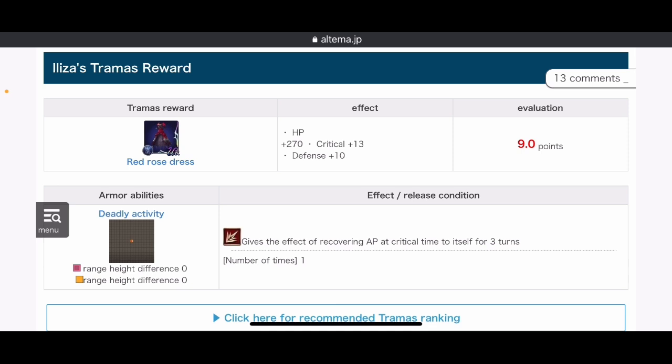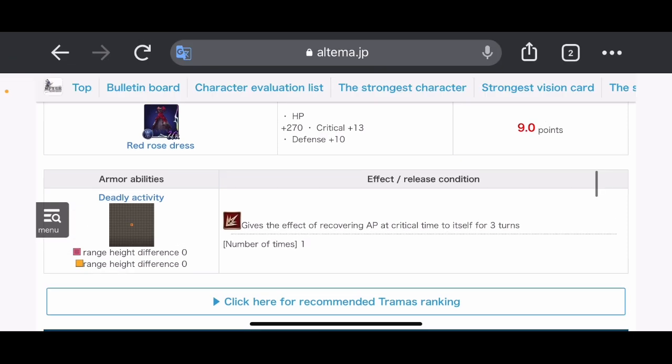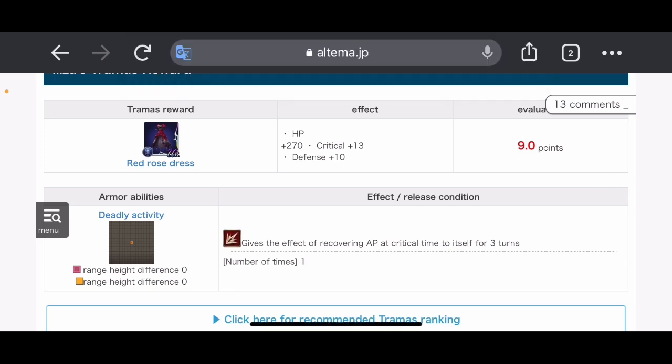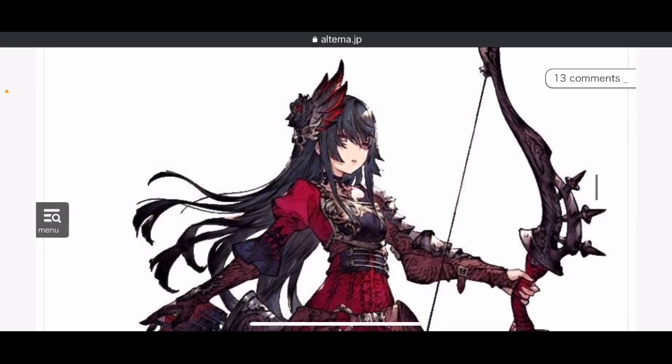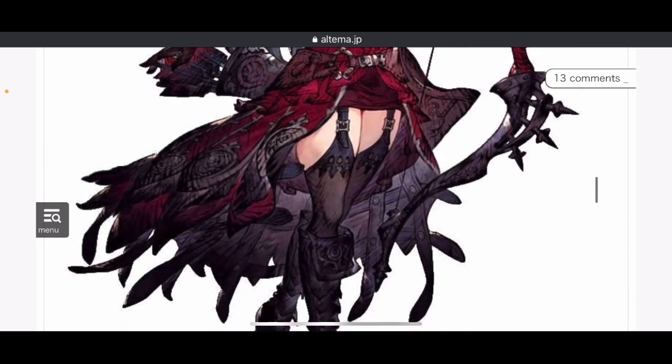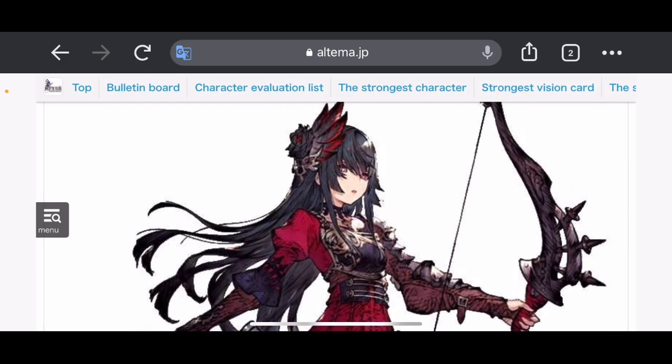Her TMR is the Red Rose Dress — HP 270, critical plus 13, defense plus 10, rated 9 out of 10. It gives the effect of recovering AP at critical time for three turns. I'm not really sure why you'd run this over Bells or any TMR that guarantees AP recovery — it doesn't make sense to run something with only a chance of giving AP over a guaranteed AP source, but maybe I'm reading it wrong. Her aesthetic overall is really cool — I love the boots, the cloak, the colors, the bow. Her aesthetic is awesome, I give it 9.5 out of 10.